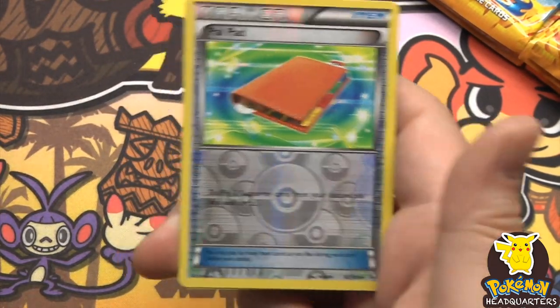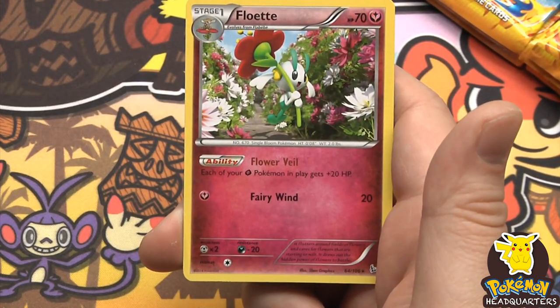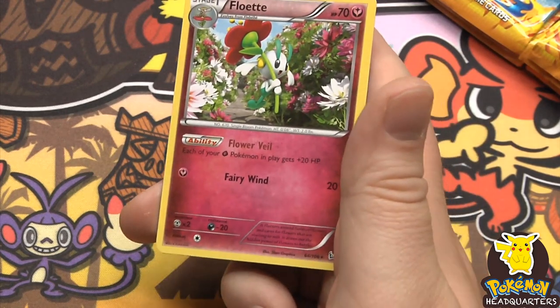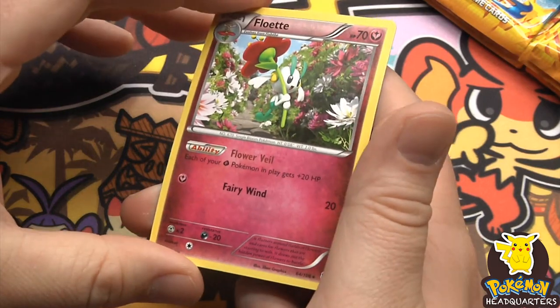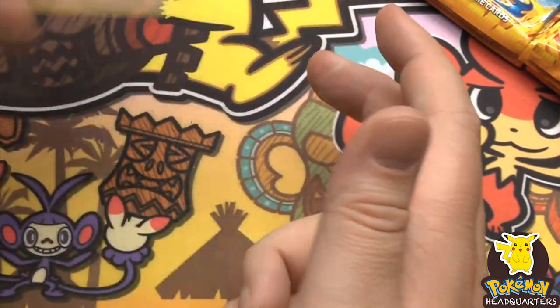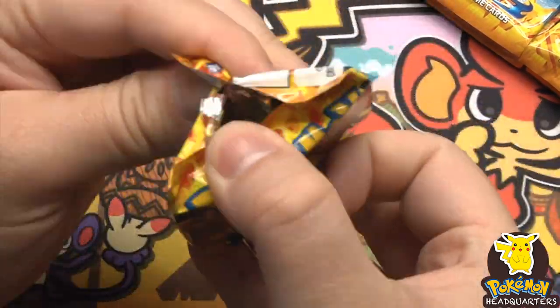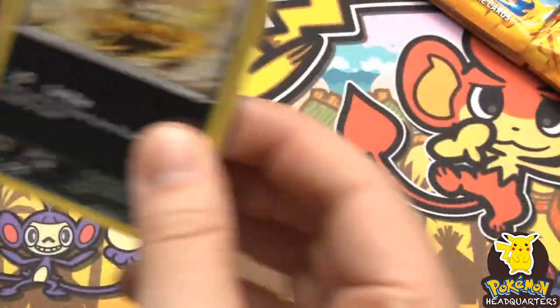Reverse holo Pal Pad - trainer cards in holo always look cool. And the rare is Floette, 70 hit points, 20 damage with Fairy Wind. Each of your Fairy-type Pokemon in play get plus 20 hit points.